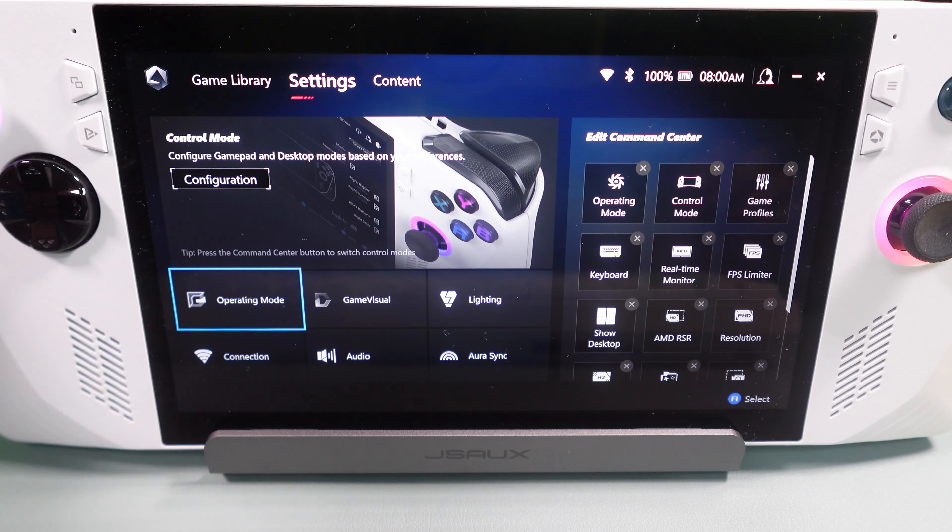If you click this little triangle-looking button here, that'll take you into the command center. This button over here takes you into Armory Crate. In the command center you've got a 15-watt performance operating mode, a 25-watt turbo operating mode, and a silent 10-watt operating mode. The 10-watt mode is mainly for things like web browsing or watching Netflix. The 15-watt mode is what you're going to use most of the time for most gaming — it gives you a good combination of battery life and decent performance.